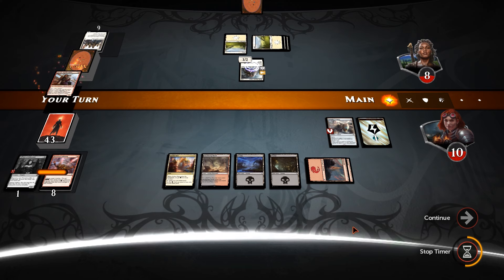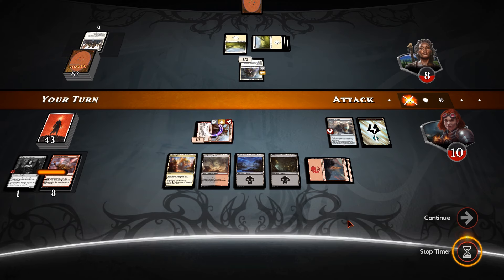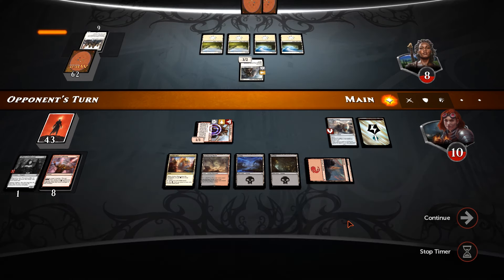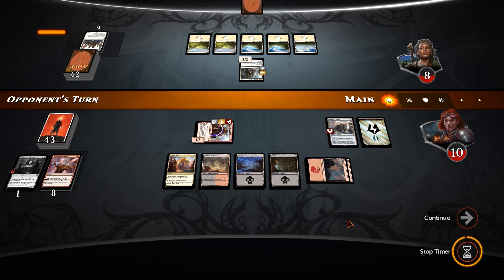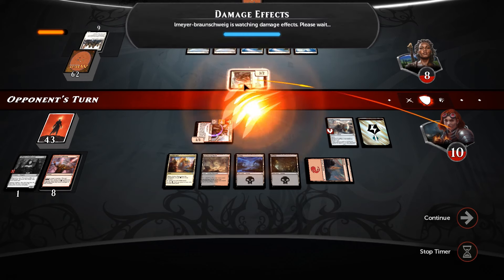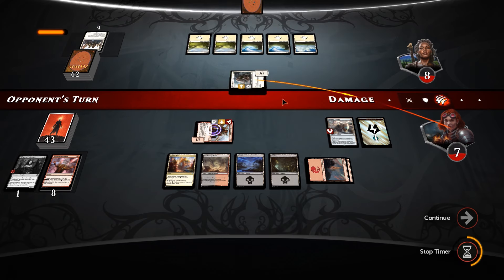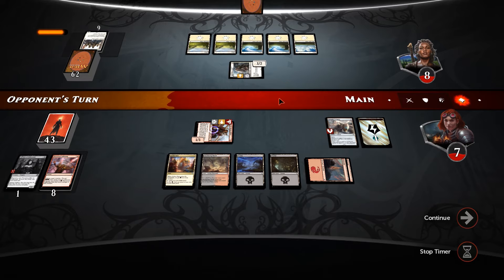Kari Zev — we have to play you. Our opponent gets in for three here, takes us down to seven. But if our opponent wants to get in, then they're dropping their shields later. That being said, they've got no reason not to attack, because we've got a flyer. So even if he leaves back Thalia and another blocker, we still get in over the top.